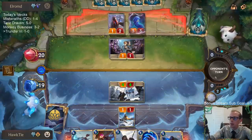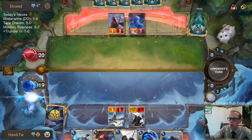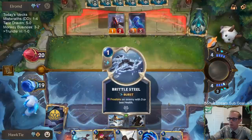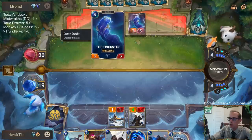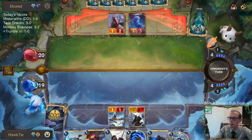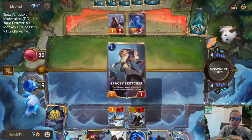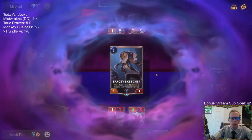Playing a bunch of good blockers — that's kind of why we need Augur of the Old Ones, because of all these blockers. That could be useful with the Trickster later on.